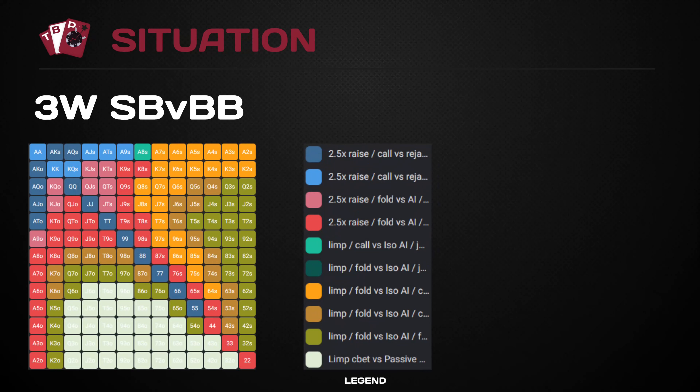We have various decisions that now need to be made: we can open fold, we can complete or limp by paying another 0.5 big blinds, or we can raise. When it comes to our general strategy in the small blind versus big blind, we always recommend that if you're following any form of pre-flop charts or set strategy, you amend this to the specific player you're playing against as soon as possible.